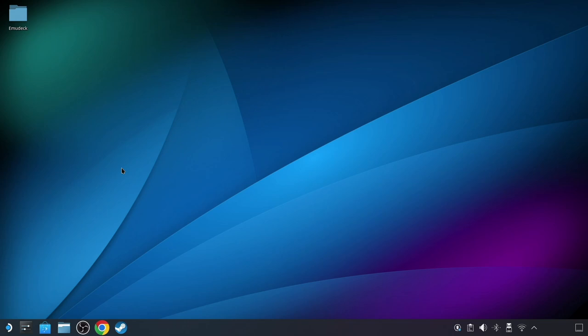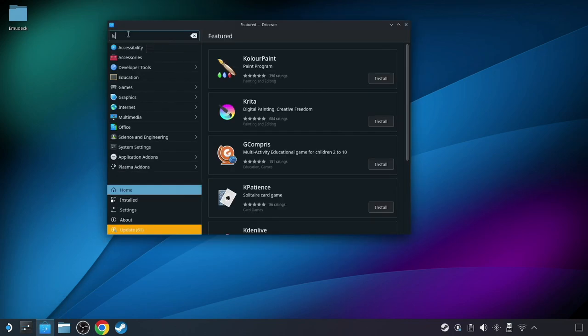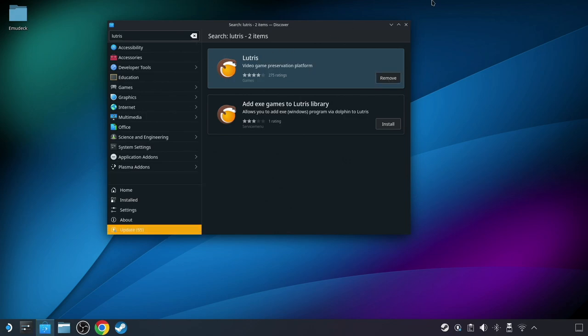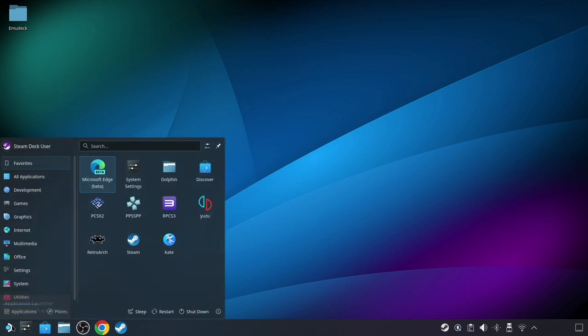For starters, you'll want to be in desktop mode for this, so go ahead and reboot into the Linux desktop if you're not already there. Next, launch the Discover Marketplace to find and install the Lutris app. After Lutris has completed its installation through the Discover app, go ahead and launch Lutris the same way you would any other application.